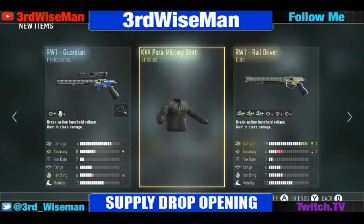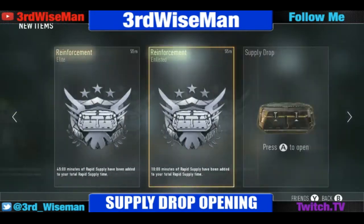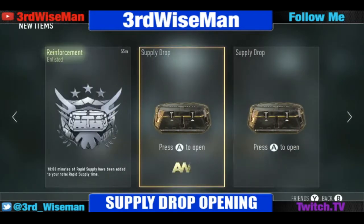Another RW1 Elite — damage goes up but accuracy goes down, not sure about that. Then a military shirt — I might have already turned that in. One more advanced and then two more regulars.